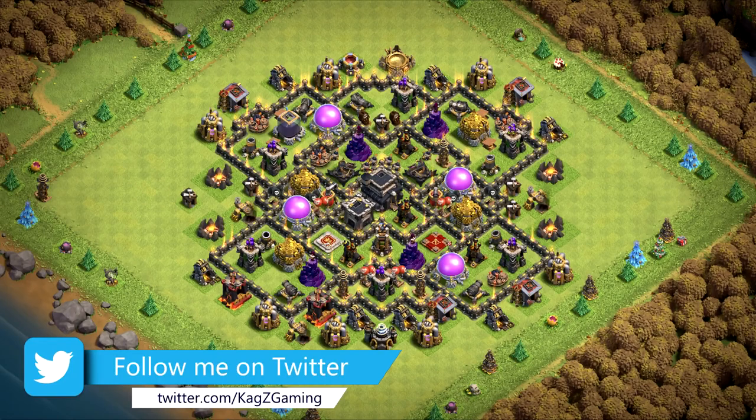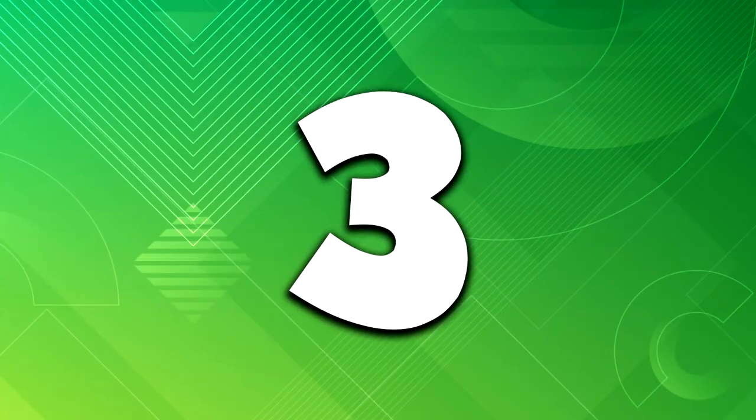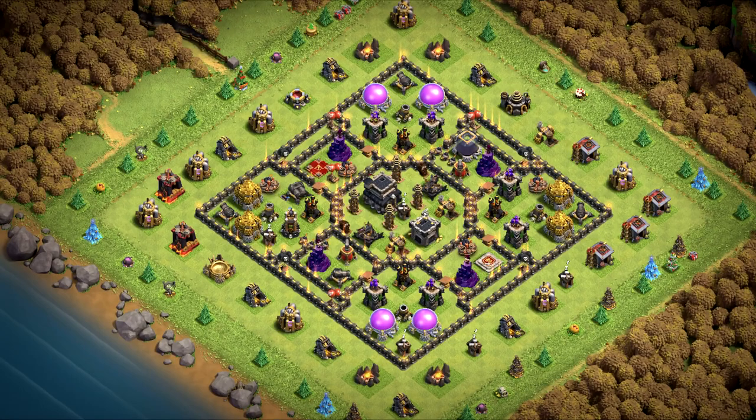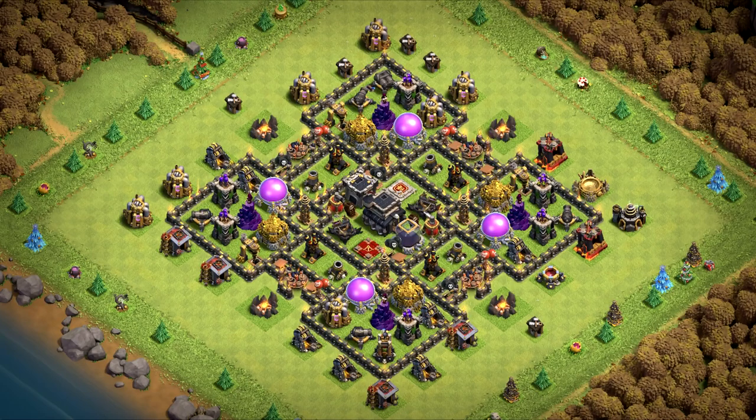Base number 4 is a hybrid base. Base number 3 is a war and hybrid base for trophies. Really strong one versus ground armies, very similar to square base designs which are really hard to go over the wall segments. Base number 2 is a hybrid base — a bit modified from an old design, still works very good as a trophy pushing base, you can try it out in wars as well.